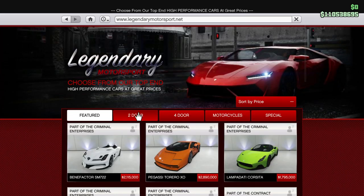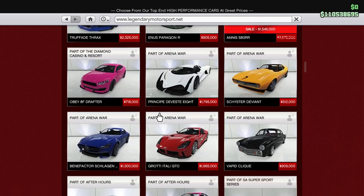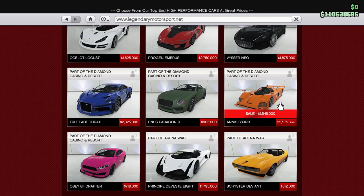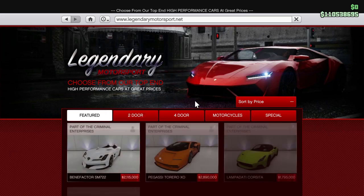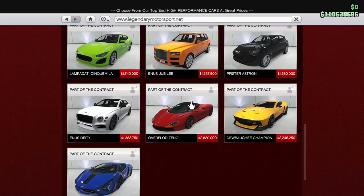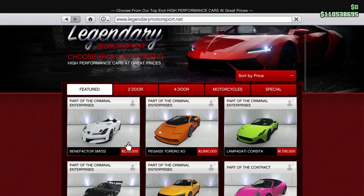There it is — the Annis S80RR is on sale. It says 2.5 million, it's 1.5 million, so a million off. Now the trick of the matter is it can't hold the candle anymore to me, but where is it?